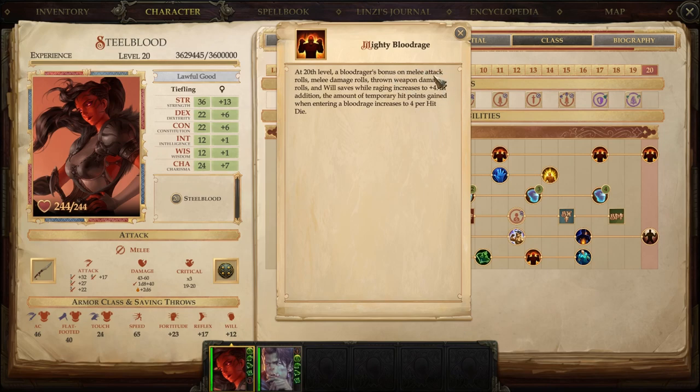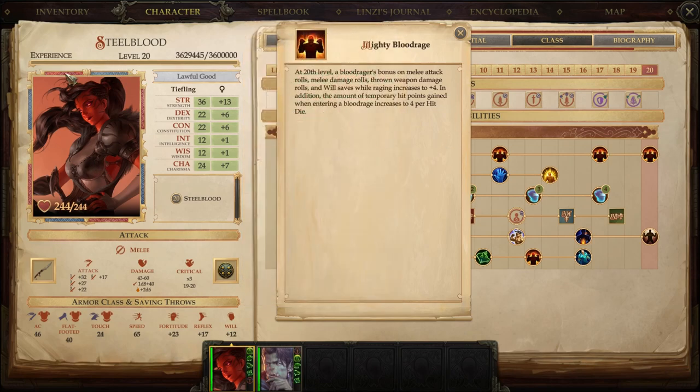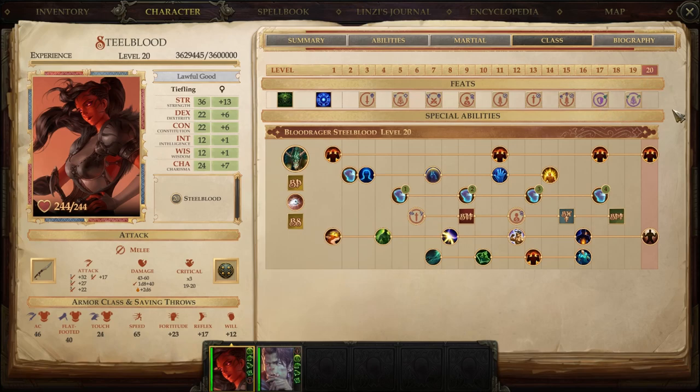Level 20 capstone: Mighty Blood Rage. For her, it jumps up to a +4 to attack for melee attacks, melee damage, thrown weapon damage, and Will Saves, plus 4 HP per level — so at 20, she's getting 80 temp HP every time she Rages. That's a big boost. I consider this +4 to be the equivalent of +8 Strength — not quite the same but close. While she might feel subpar compared to the Vivisectionist, she really isn't — the Vivisectionist can only get a BAB of 15 without special help, while she has a BAB of 20.